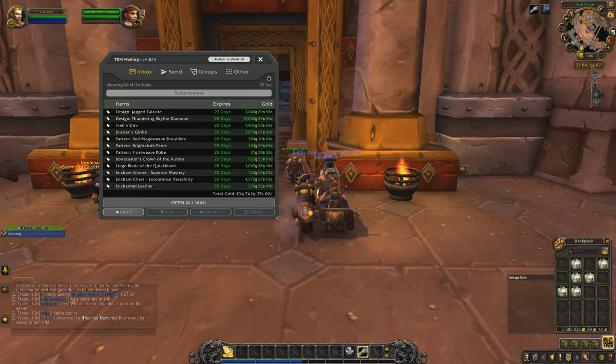I've had many a week where I just haven't even posted, so I definitely want to get back into it. So let's see what we sold here: Thundering Skyfire Diamond Design for 19,000 gold; Design for Jagged Talasite, 3,000 gold; Trek Shiv, 1,900 gold; Jouster's Girdle, 3,800 gold; Enchant Chest Versatility for 4,500.